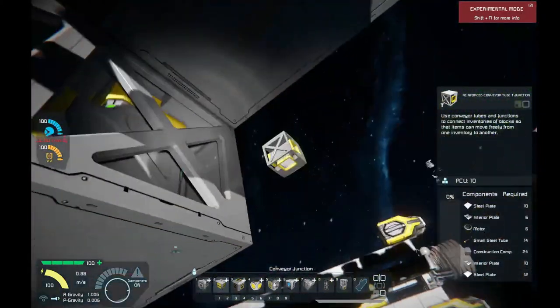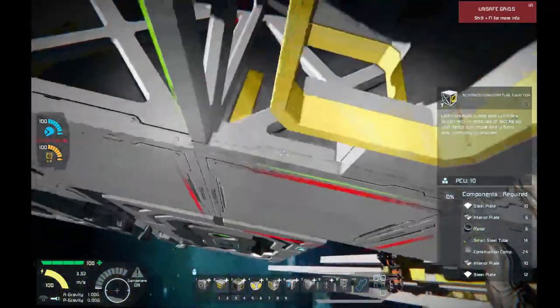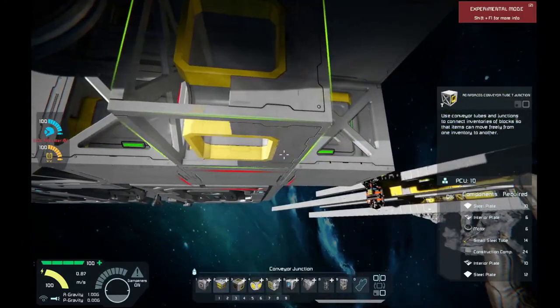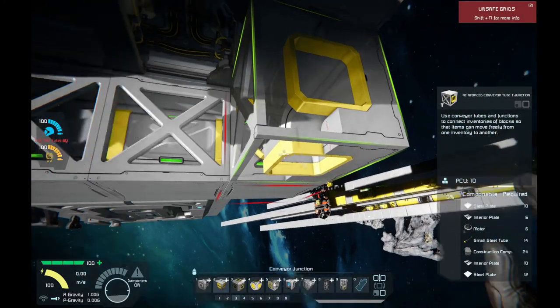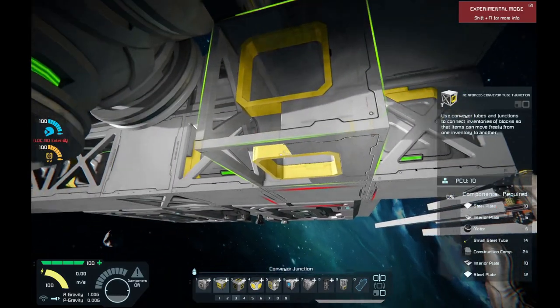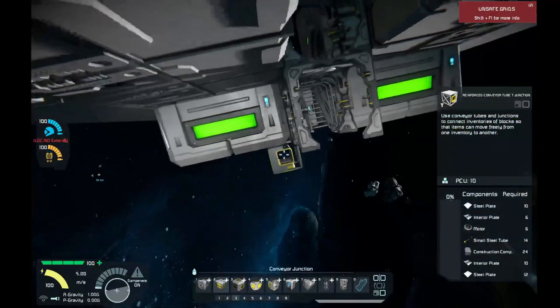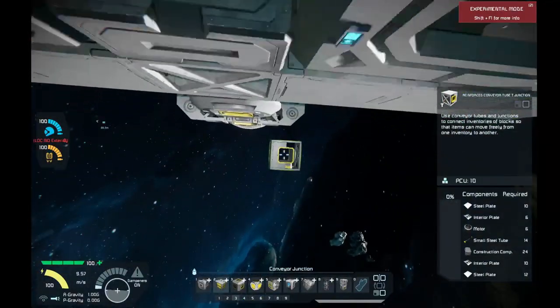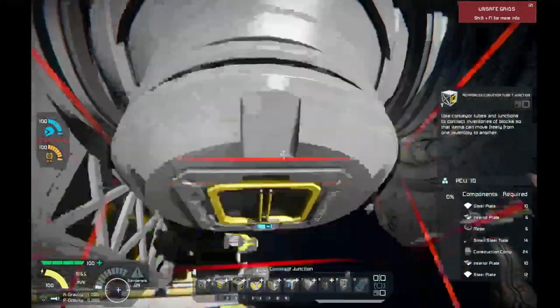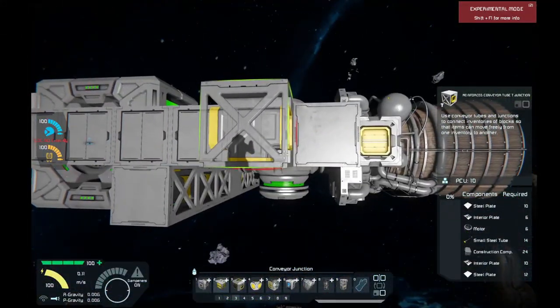The next thing I've got to figure out here — oh yeah, we have a problem. Turns out I don't have this thing sealed off here. That's going to be interesting because I can't seal this area off — that's making life difficult real fast. We'll figure out what we need to seal off later after we get this thing done to an extent.